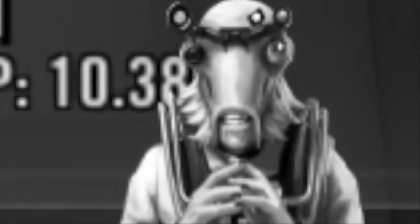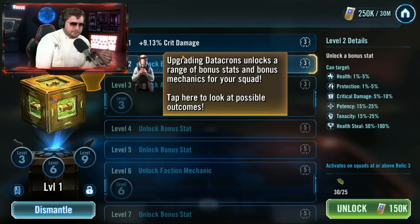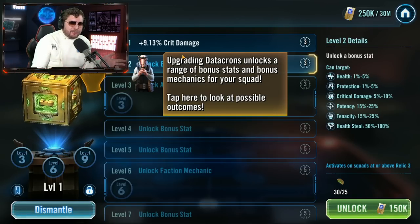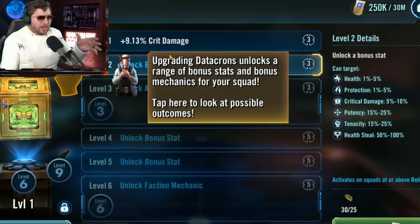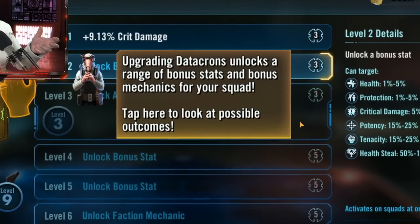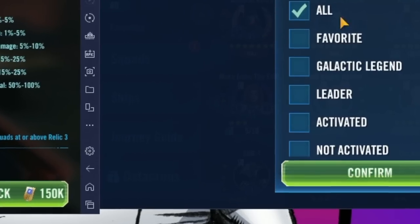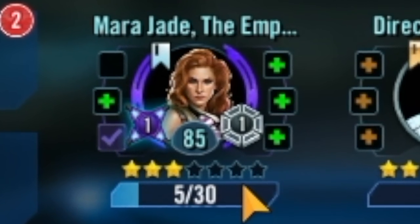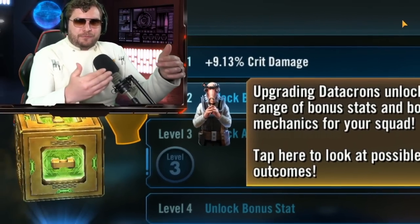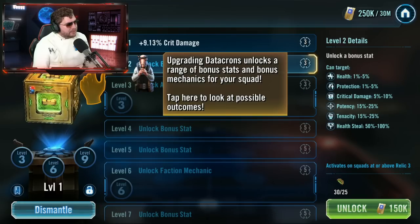The entire squad must satisfy the requirements of a datacron level to gain its benefits. CG has a big problem with low-star character viability — this is why it's getting harder for me to do three-star character videos. It's already hard enough from a gear, relic, and mod perspective. You're gated from using low-star characters, but for example Mara Jade is viable at low stars. Now it seems like for some of these tiers, if your whole squad is not at relic 3 it's not going to activate the datacron. So if you have a low-star Mara Jade in your Palpatine lineup, she's holding you back. This is a huge slap to players who cannot engage at a higher relic level — it's only going to get harder and harder.